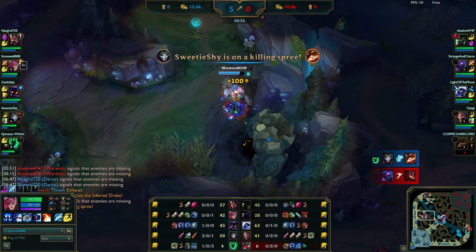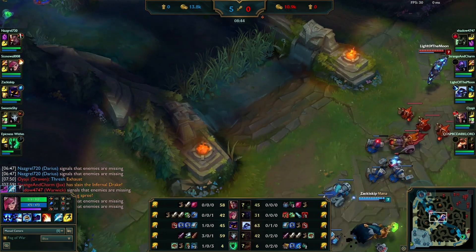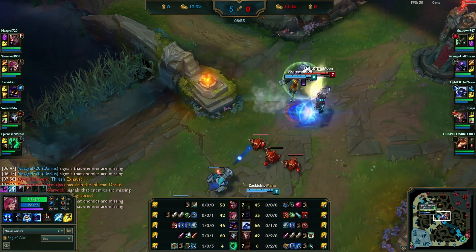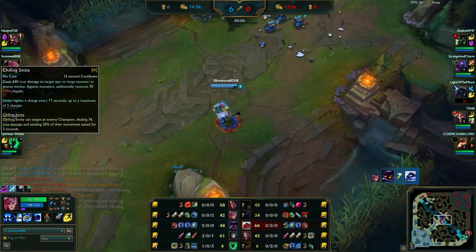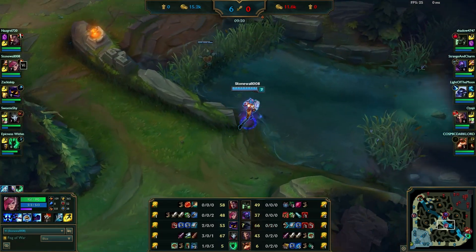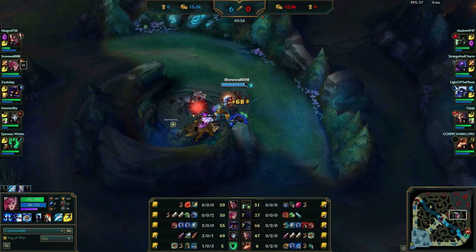I'm going to be building Trinity Force first, then the jungle item. Mostly because I don't really know what builds are all the rage right now. We immediately chokeslam the Veigar — dunked the shit out of him. Vi has so much counterplay against them, and that ultimate is as cheap as ever. I love it for that reason.